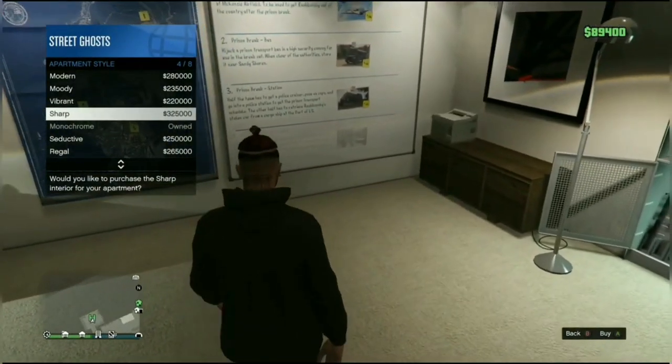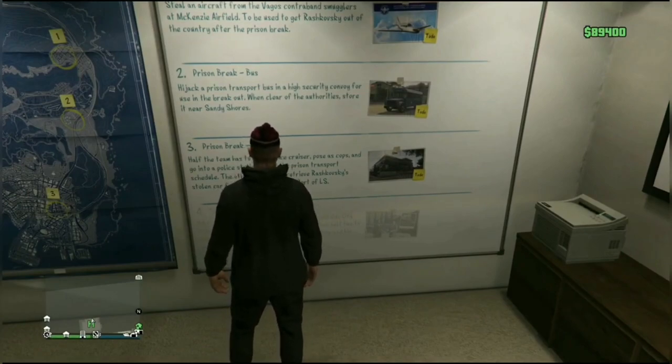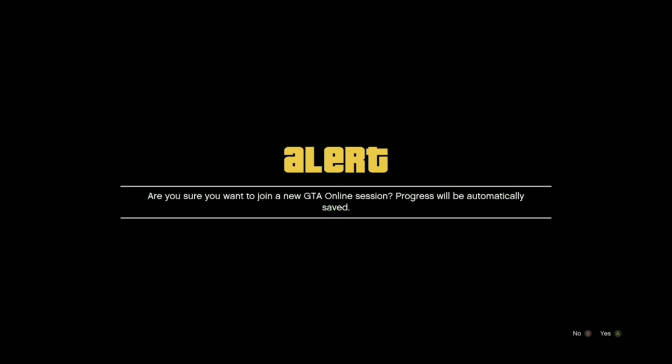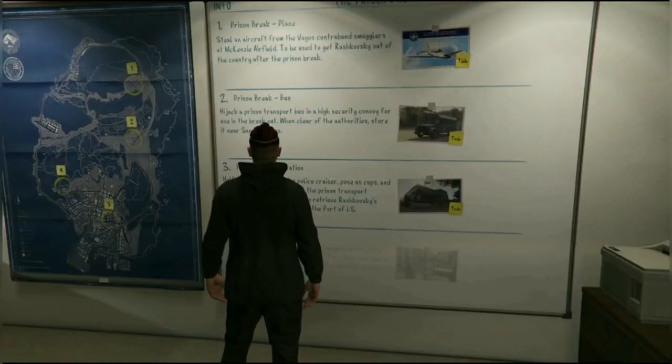From here, go on the interaction menu and select an apartment style. Press X or A on it to preview it — you're not buying it, just previewing. Keep that up and then join off a friend on your friends list who's playing GTA Online. As soon as the alert comes up, spam right on the d-pad and spam B or Circle at the same time. Your map should disappear.